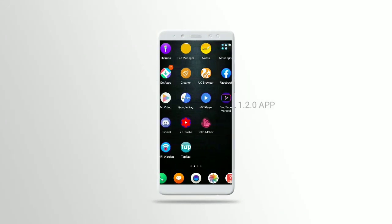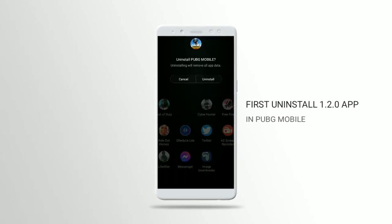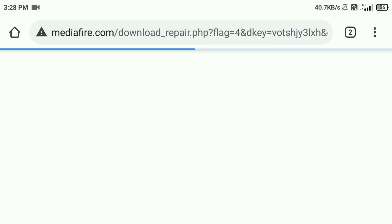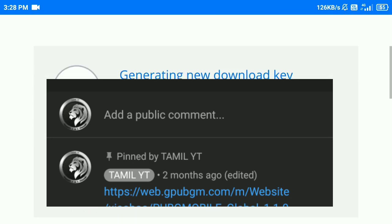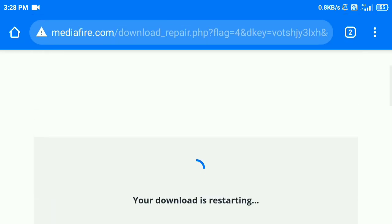You can get this PUBG 1.30 update — before PUBG 1.20, you are going to install the PUBG 1.30 update. If you click on the comment box, you can click on the link to the PUBG 1.30 update.